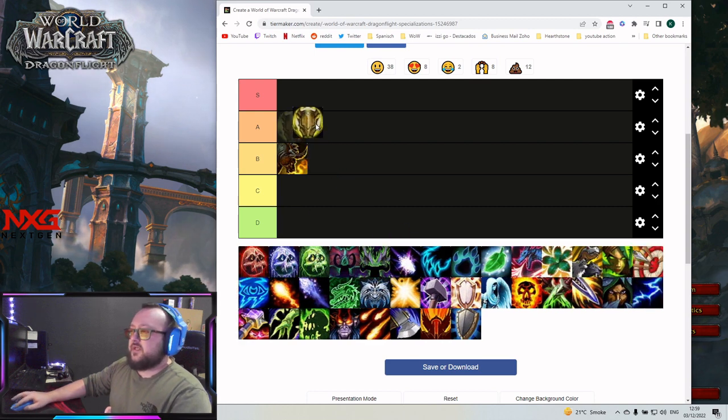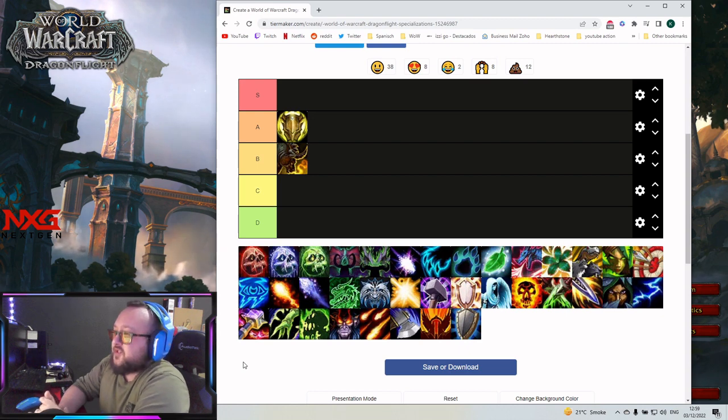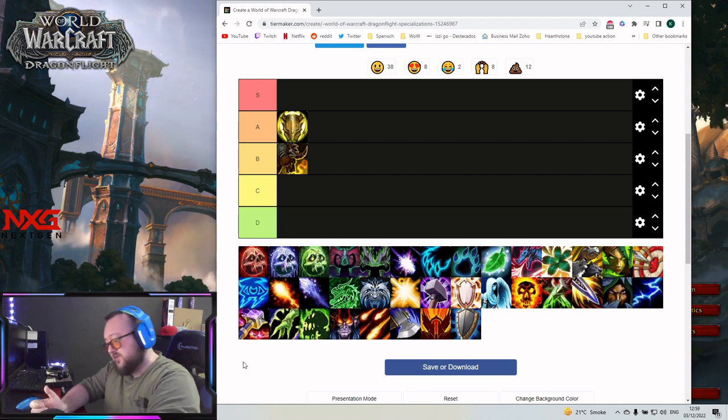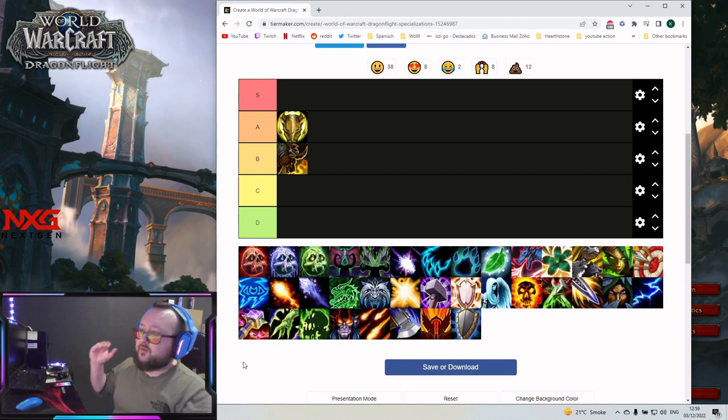Next up is A tier: Paladin tank. It's good — especially in lower keys because you bring a lot of utility. As keys get higher, groups usually know what to do and need less utility. It brings decent damage and decent tankiness. You can go as high as you want usually, but maybe at a plus 25 or higher you can start struggling — damage isn't that much and tankiness is a little less than the others.